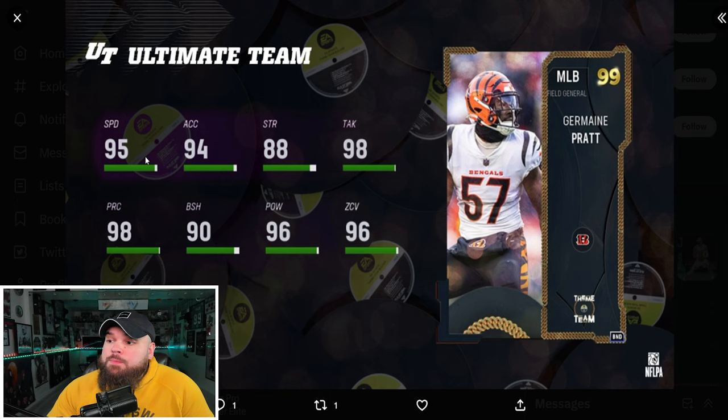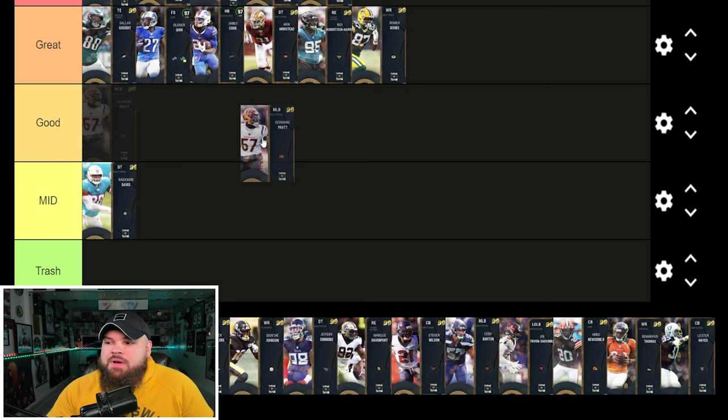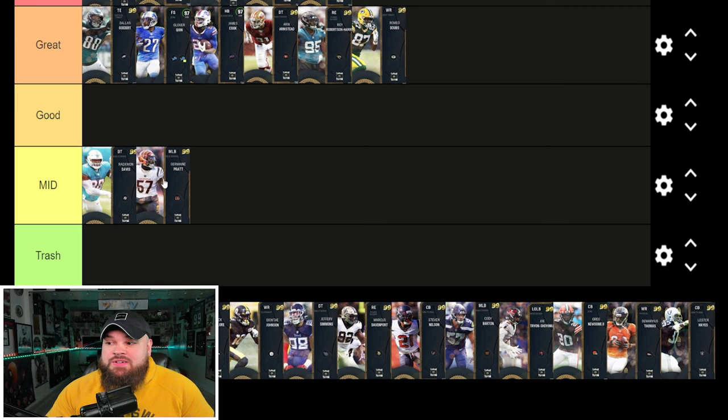Right after that we get Jermaine Pratt — could be up to 97 speed with the Sugar Rush strat card. Great zone coverage and great play rec. He's a 0 AP lurker player and could get tackle supreme as well. I just really wish linebackers didn't need lurker. As a linebacker he's good, but with the AP update linebackers really aren't the move. Going in the mid tier.